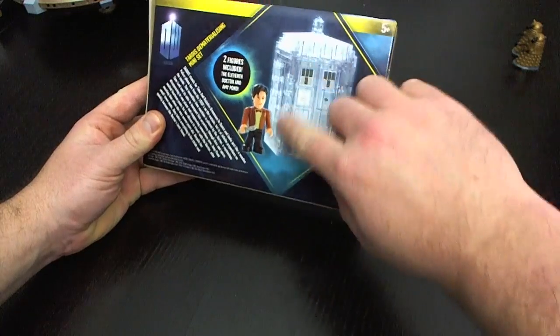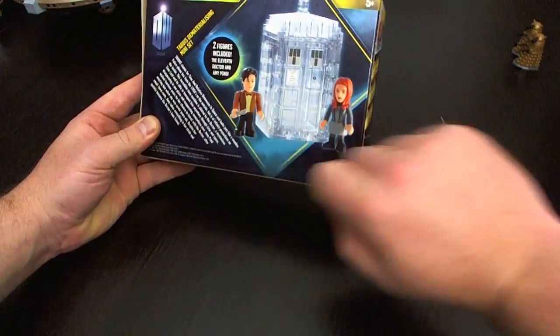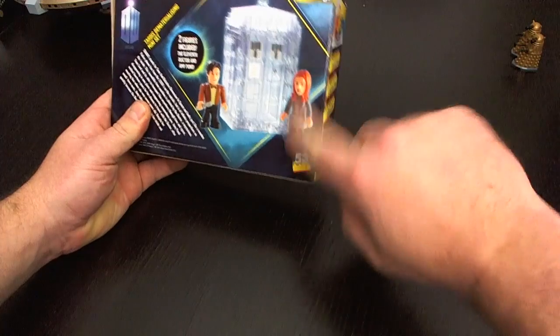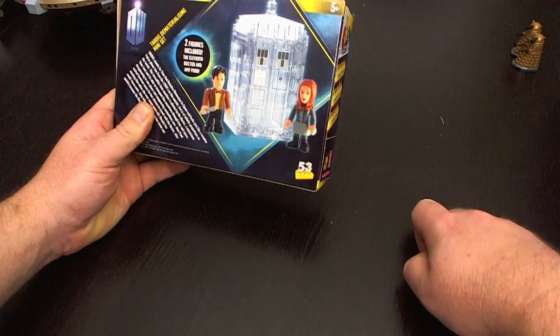All of the pieces are transparent, which is really very, very nice. We have Matt Smith, the 11th Doctor, with his sonic screwdriver. And we have Amelia Pond in a short little skirt and her red hair.